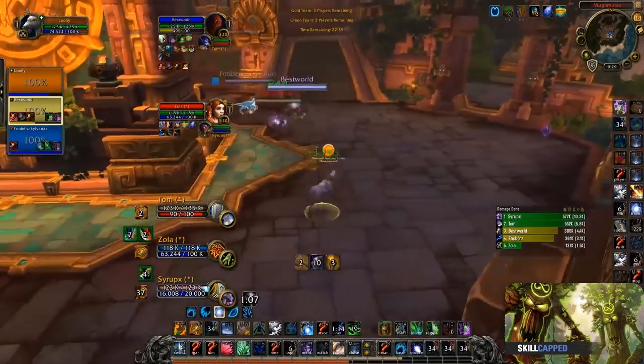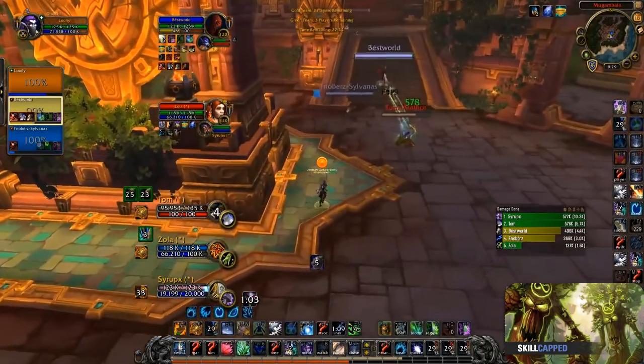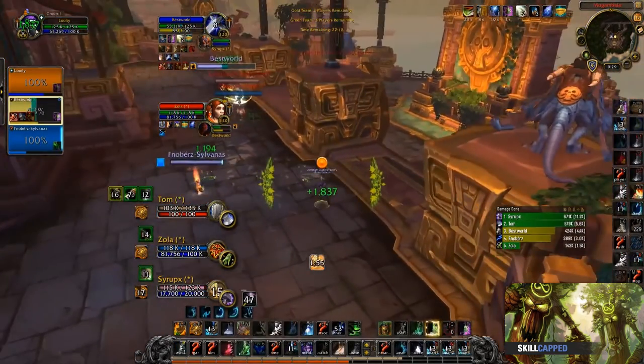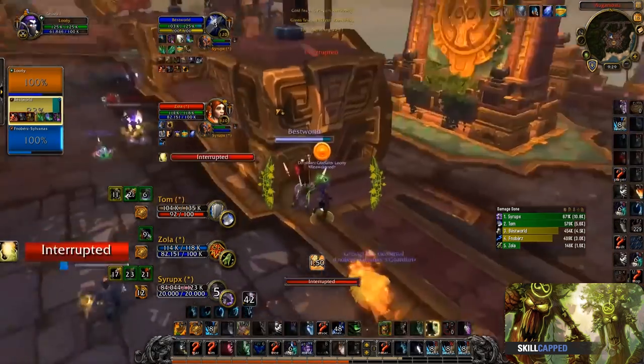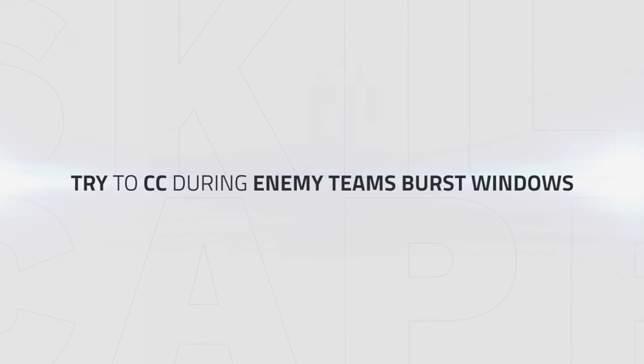In the next clip, we can see how Loony uses his CC to relieve pressure from his team. He uses Entangling Roots to root the warrior, followed by a Cyclone to stop the warrior from doing any damage. Further into the clip, the enemy paladin has his wings active — Loony uses his Cyclone to stop the paladin from doing any damage while he has his biggest cooldown active. This way he can keep his team topped without having to heal through the damage. When your team is under pressure, make sure you CC the enemy team during burst windows, since trying to stop their damage is more efficient than trying to just out-heal it.